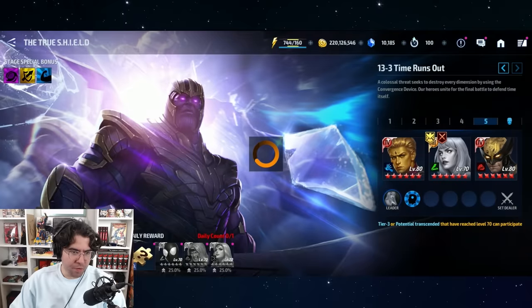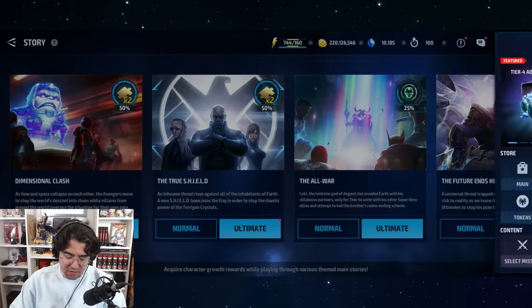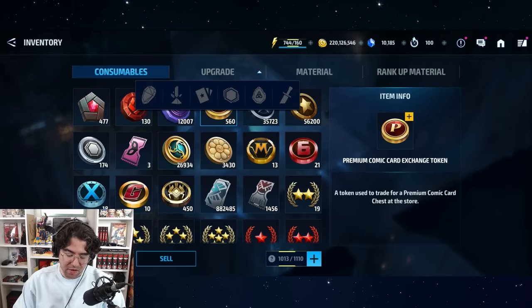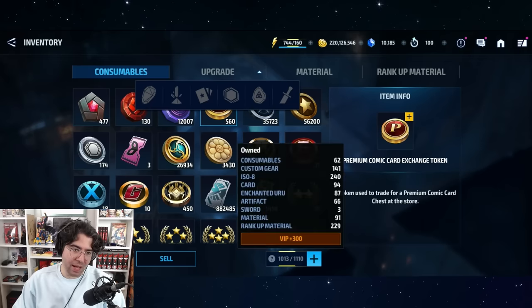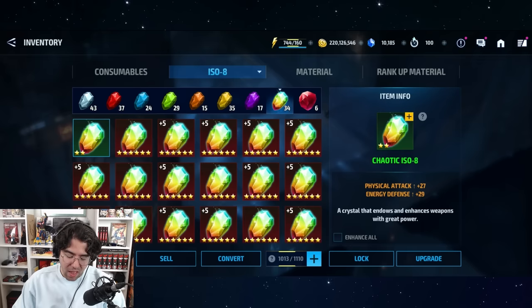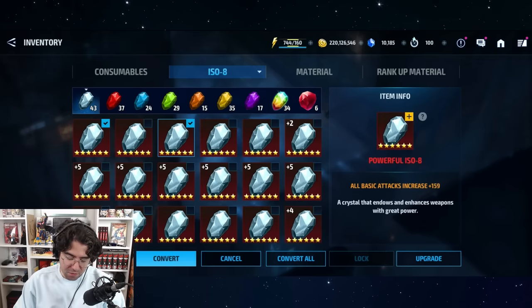The Agents of S.H.I.E.L.D. — True Shield mode. My advice: once you have enough ISO, just stop playing it. I have way too much ISO. I saw a Reddit post where someone showed their inventory with like 500 ISO, asking what to sell. You don't need 500 ISO — you need 8 per character, but you genuinely don't need that much.